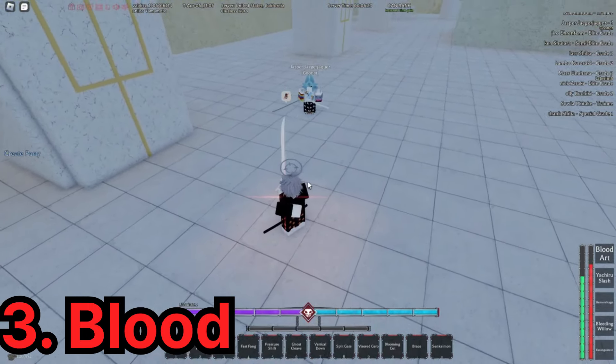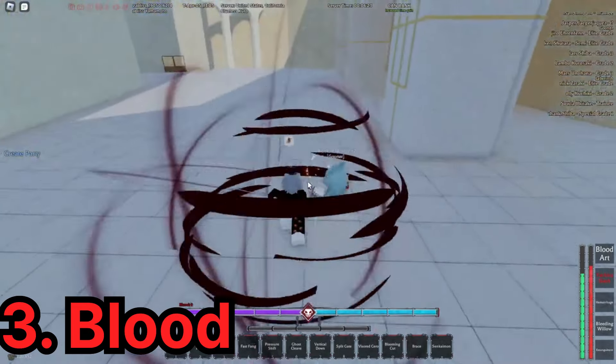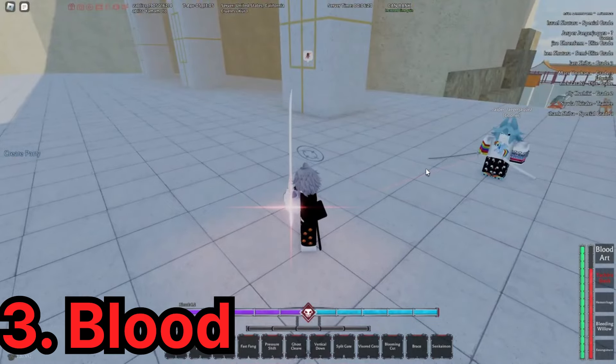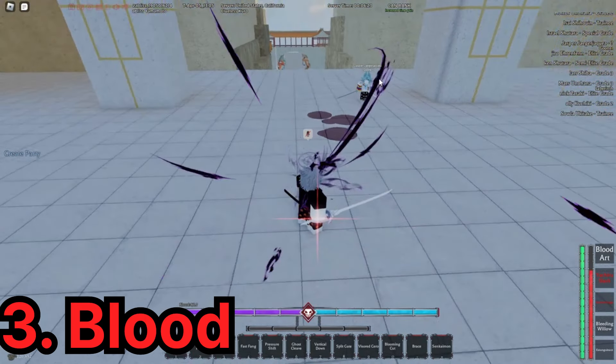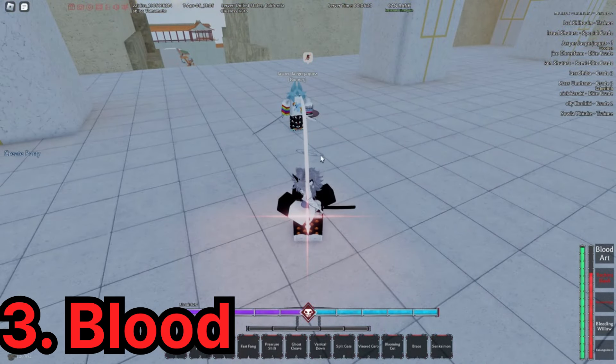I'll put it over Fire just by saying the M1s — the M1s carry this bunk eye. If it didn't have the M1s, it would probably be worse than Gitter, honestly. But blood bunk eye is ridiculously strong, and people have gone 20v1 with it on multiple occasions. Super strong bunk eye.